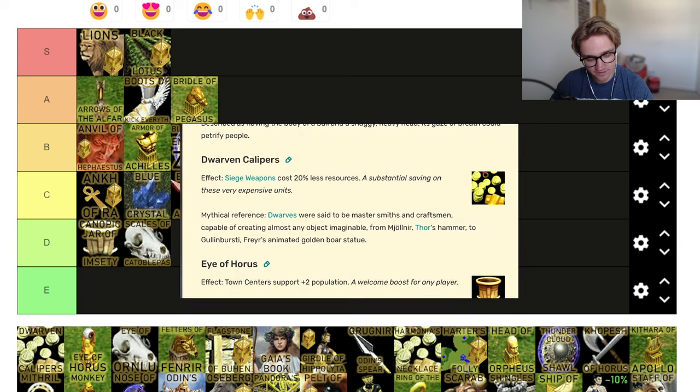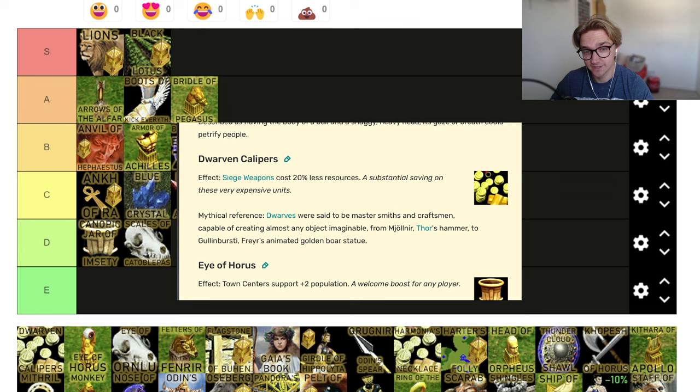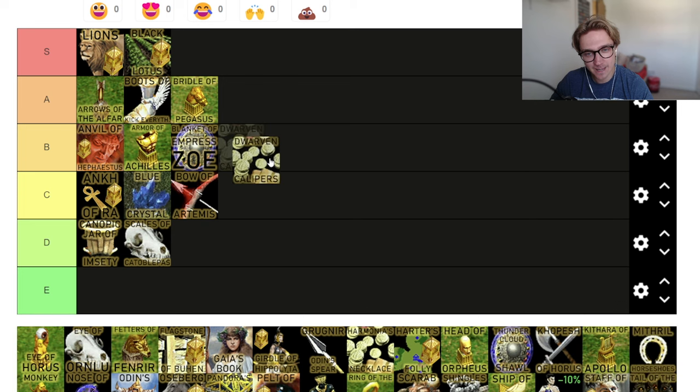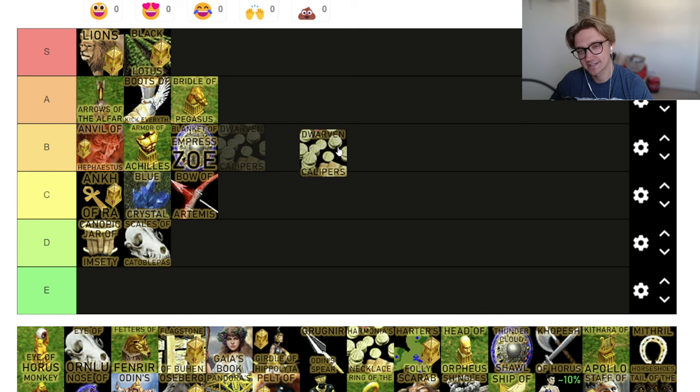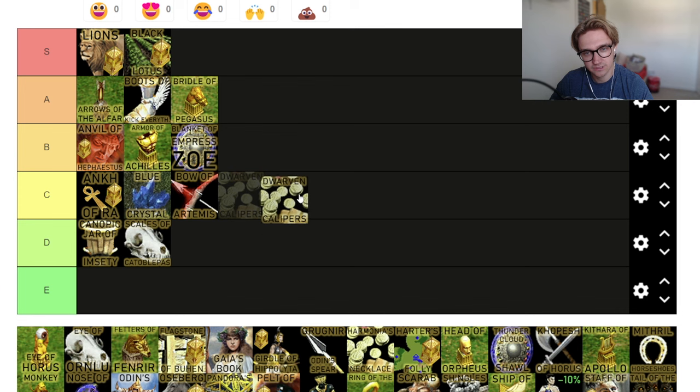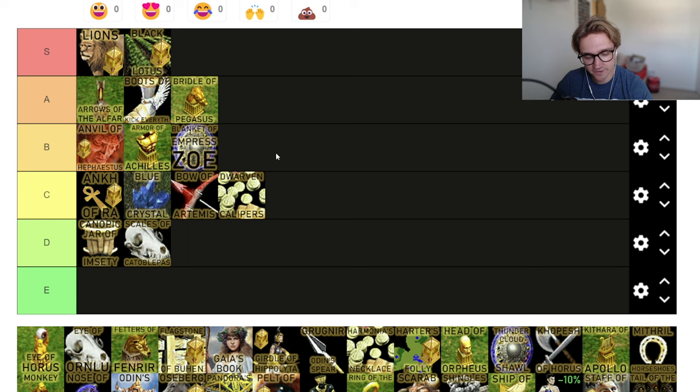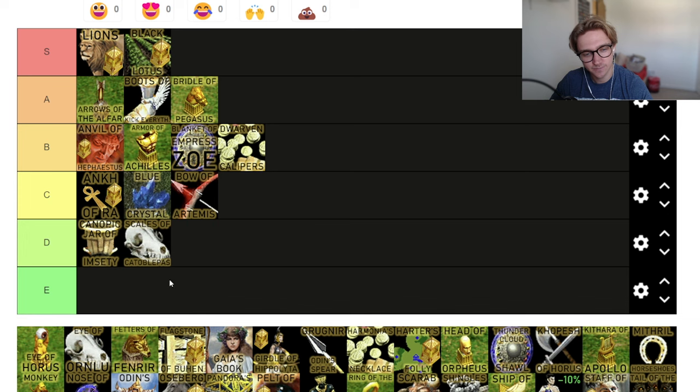Dwarven Calipers — siege weapons cost 20% less. Now we're talking. Siege is expensive, but you don't get a lot of it, and you have a lot of resources in the late game. I'm going to go C or B tier. It is useful for everyone, but do you always get to late game? Do you always build lots of siege? Say they cost 200 of one resource — you get 40 off, so you save 80 resources per siege. Let's put it B tier, can always change it.